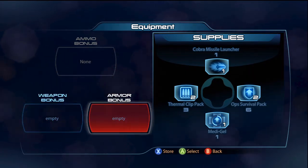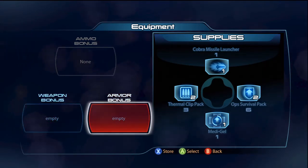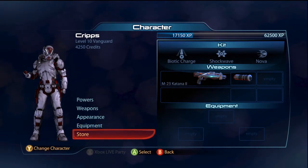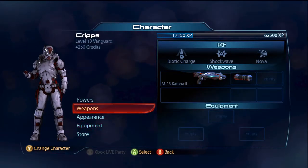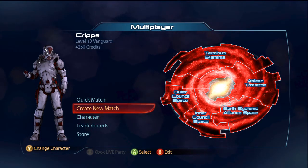The Op Survival Pack — I haven't used one, but I believe it basically instantly refills your health and barrier. So it's pretty much like a free Biotic Charge. That's basically how you should spec your Vanguard — not so much for high damage Biotic Charge, but basically getting the weapon buffs and using it to keep yourself alive and keep your barrier recharging constantly.